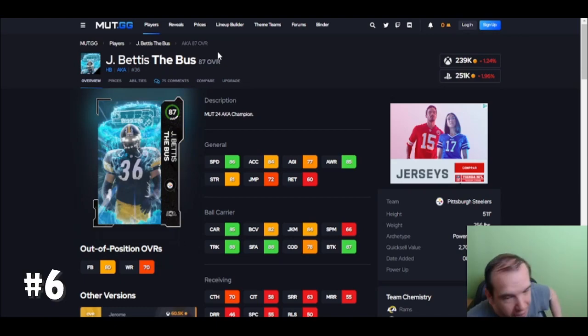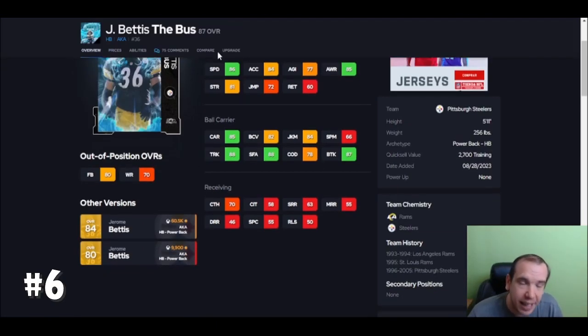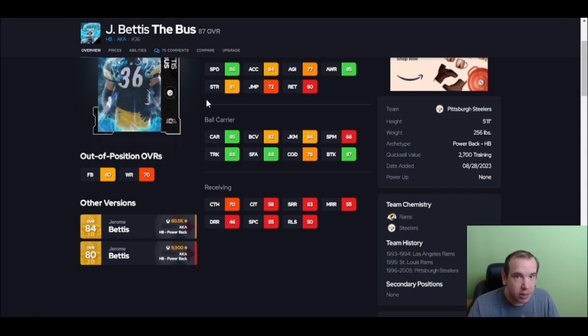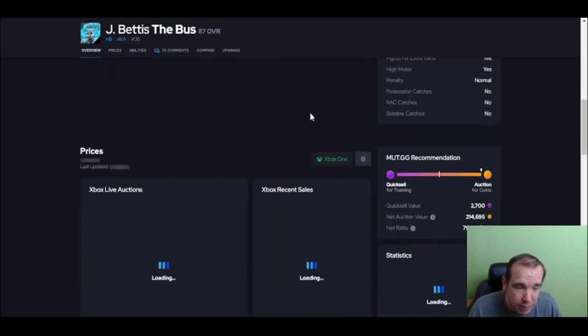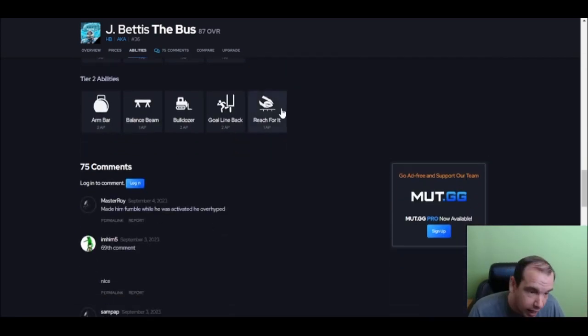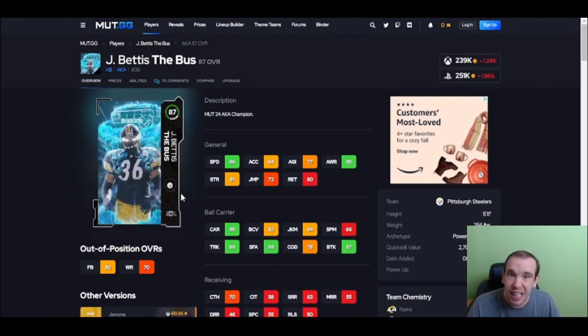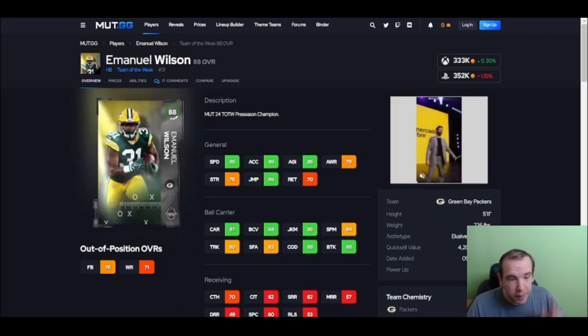Up next we got The Bus — I love this card. His X-Factor ability is not overpowered, nothing special, but he has over 85 trucking and brake tackle. This guy's a bowling ball and he's hard to take down. There are times you'll be running right at someone and you can just run them over. He's over 250 pounds and he gets Bulldozer, which makes him unique in trucking. Put him versus a Stevenson — it's a different world. Trucking people with him is easy.